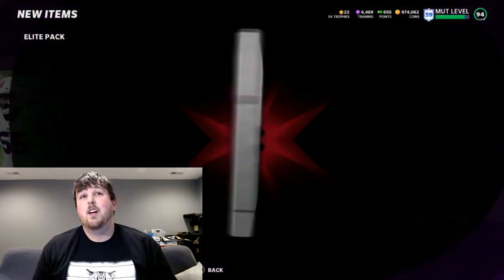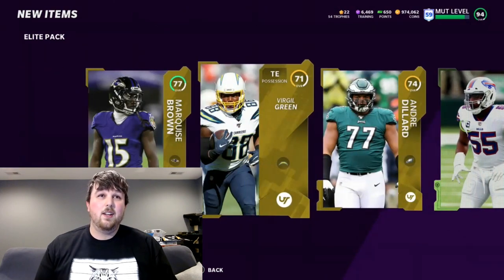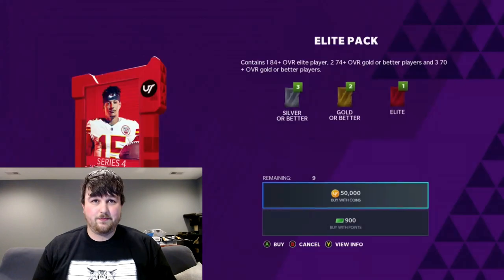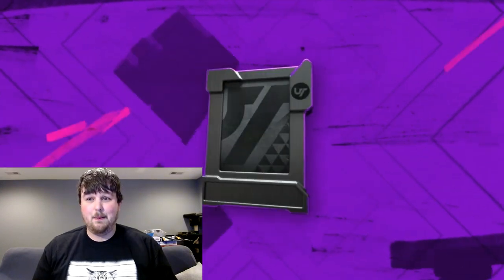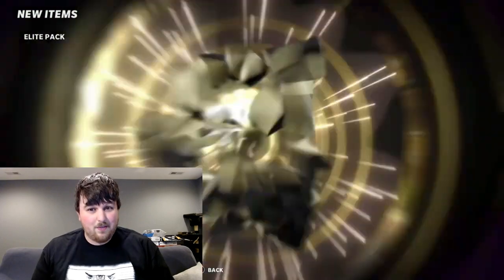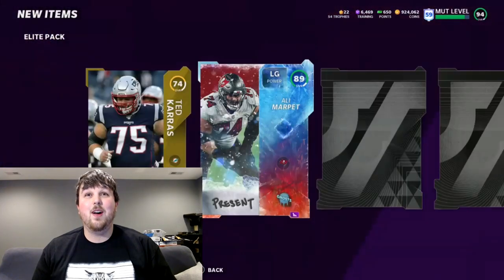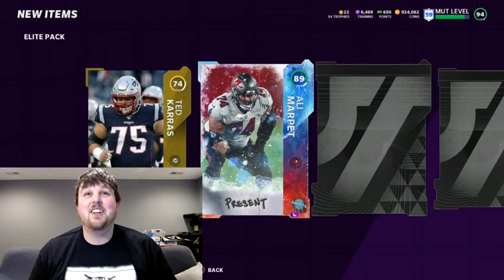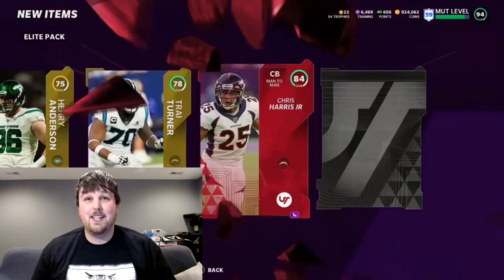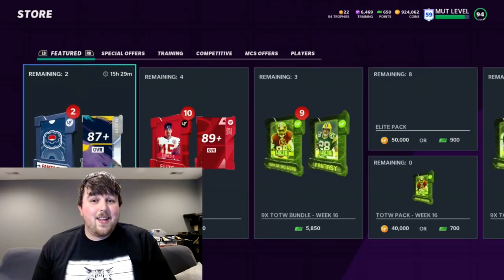88 Jerry Hughes — we'll take that. We get a double Elite Pack, 84 Thomas Morstead. Other than that, the rest of the pack is kind of poop, so we'll move on. Next Elite Player Pack — come on, we got to get some heat out of these. We have not had the best pack luck lately. We get a Ghost here — no, it is not a good Ghost. We get 89 Ali Marpet though, and a base Elite: 84 Chris Harris.